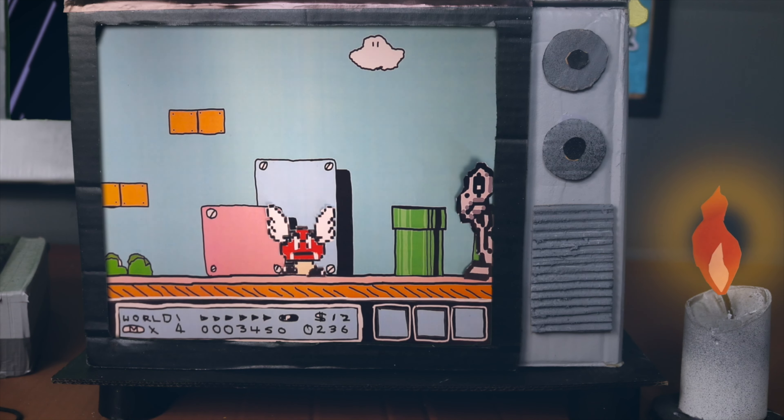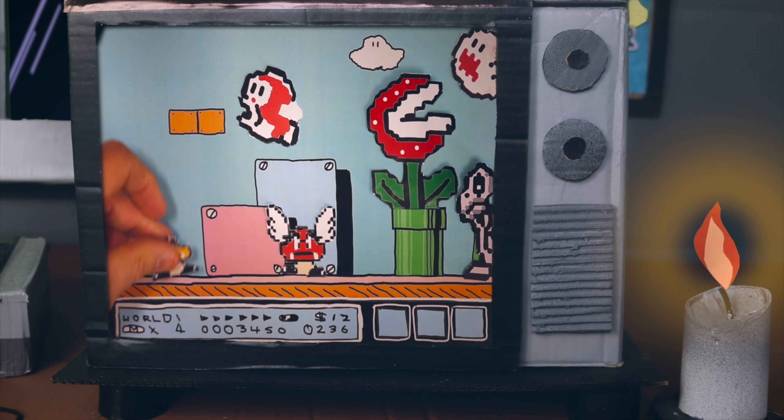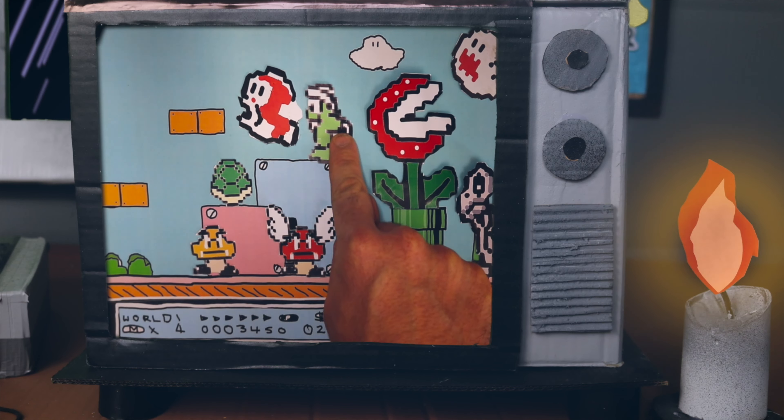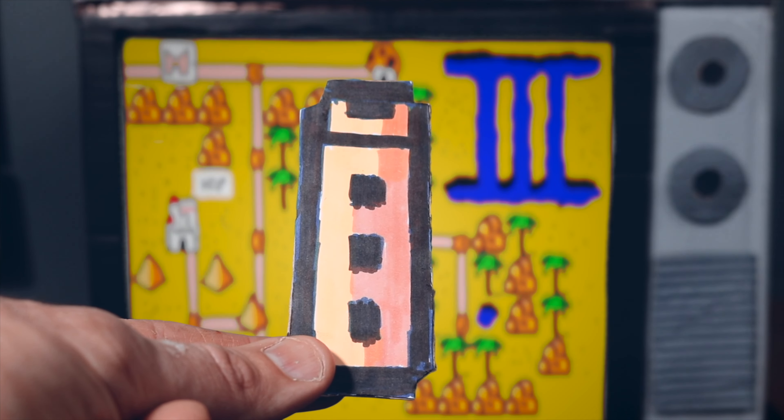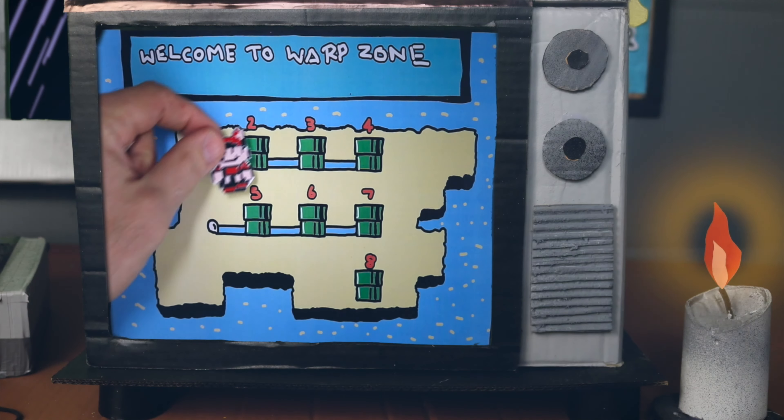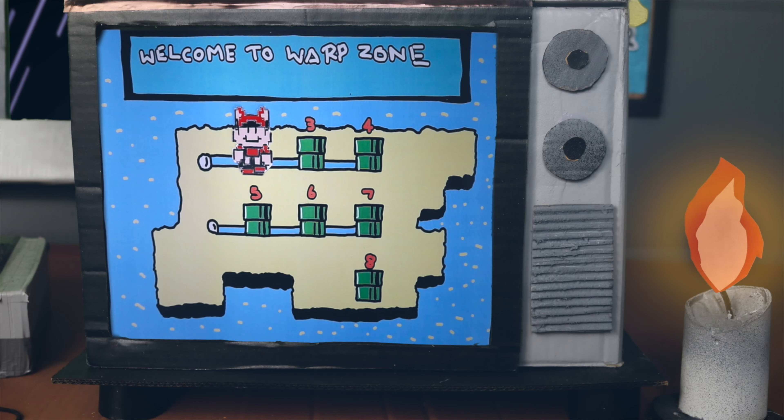Back once again are all of Bowser's forces. He's made some new recruits, so you better be cautious. The whistle you find is worth a blow. It's the warp zone again, so where will you go?